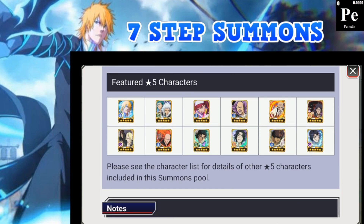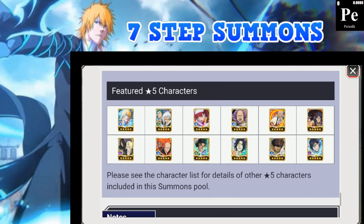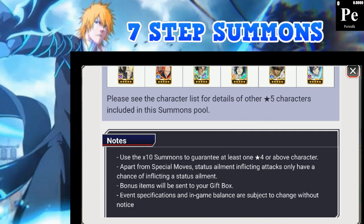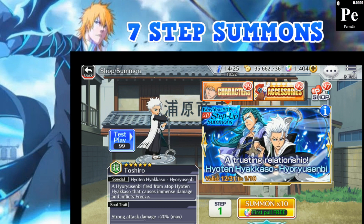There are 12 characters in the featured pool. I could honestly take anybody — obviously I want the Ichigo, and then probably the tag team Toshiro, Yamamoto, and Uryu. I'll take all of them to be honest; I don't have a lot of characters on this game, so I'll take anyone I can get.